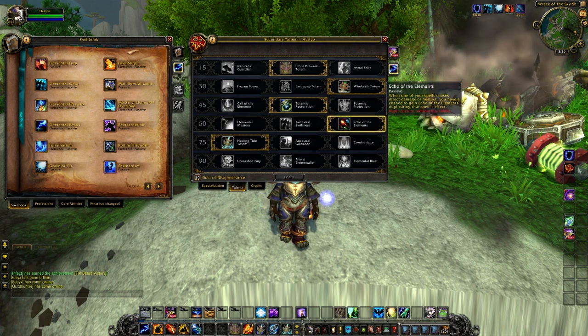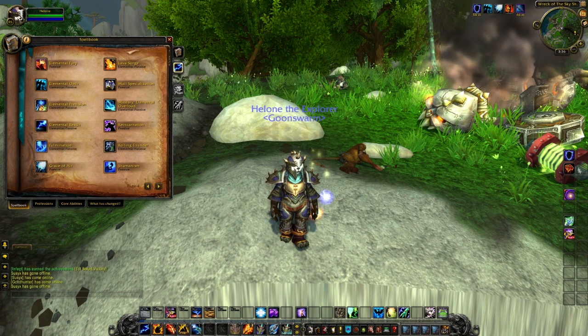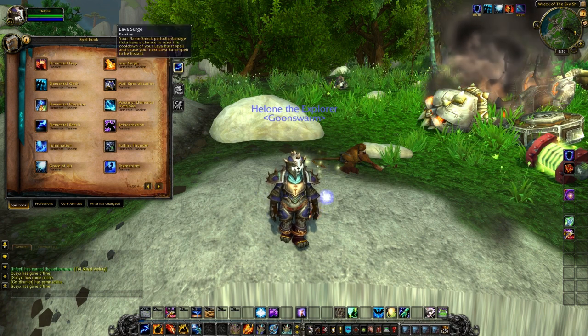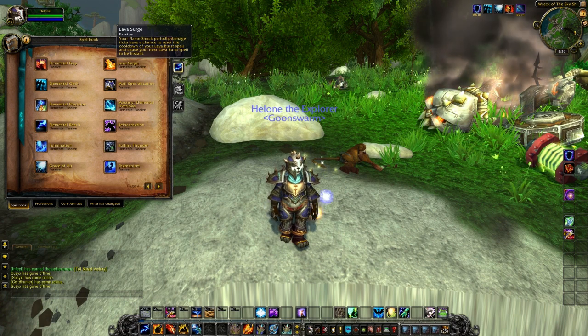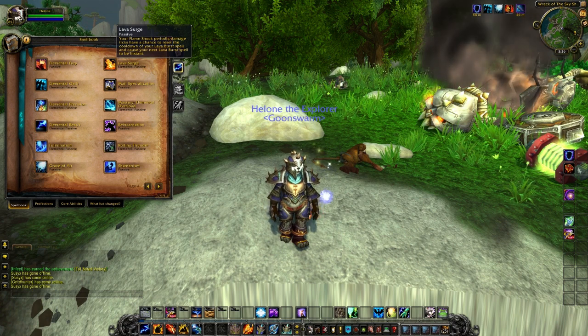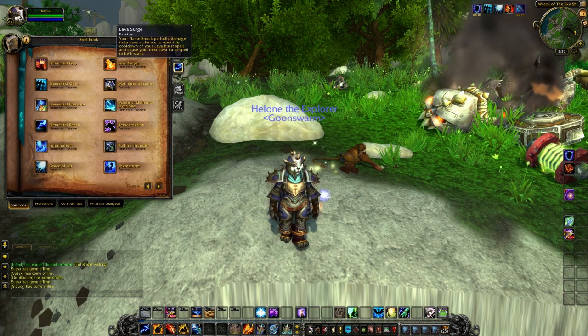It can maybe even proc off of the proc — procception? I don't know. Lava Surge: your Flame Shock periodic damage ticks have a chance to reset the cooldown of your Lava Burst spell and cause your next Lava Burst to become an instant. It seems to pop up quite a bit, and it's quite nice.